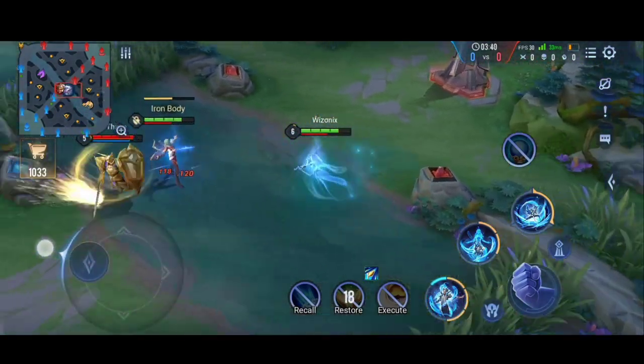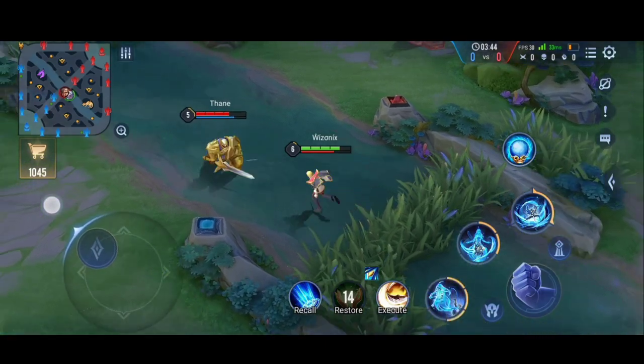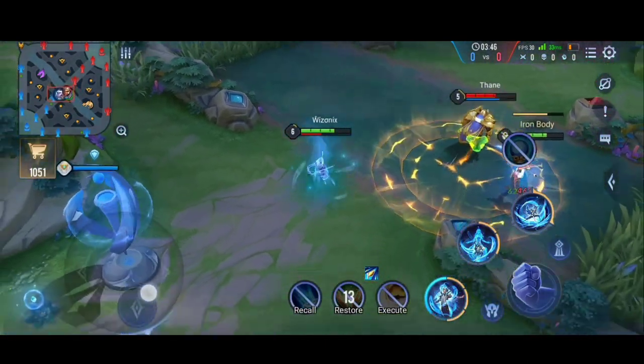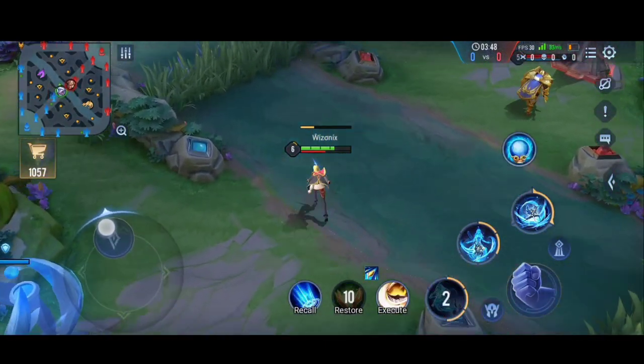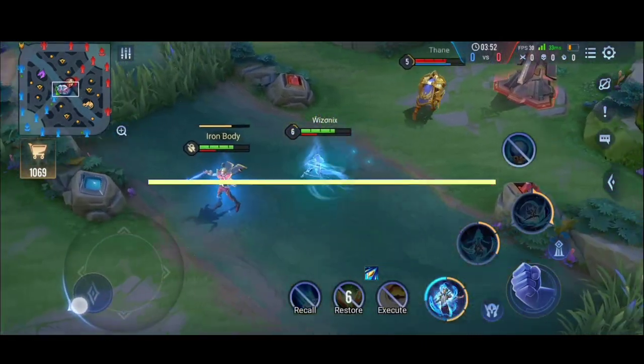Also, Pain's body becomes immune to all crowd control when he is in spirit form. So except for Baldam, Alistar, and Arum, no one will be able to use any crowd control on Pain while he is commanding the spirit.